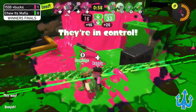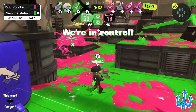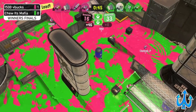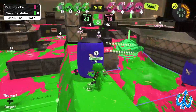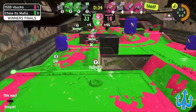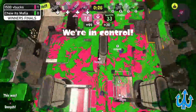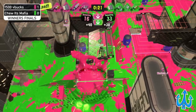We already see the Splatana Stamper being picked off — I think it was a machine — and then the machine got picked off by the other machine. And we just saw Chewitt's Mafia's Tri-Stringer using a Killaway 5.1 and also getting a pick with that beautiful snipe right there. Chewitt's Mafia does have some really good control right now. It's kind of a back and forth — both teams have some really strong pushes, but they just get interrupted by a lot of special usage. We see the Stamper trying to get that Tri-Stringer to kind of force it to die, but it doesn't want to — it's just playing around that balloon.